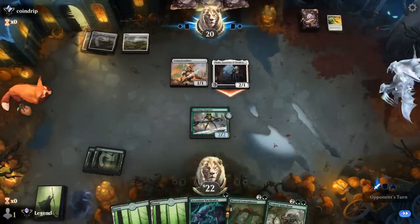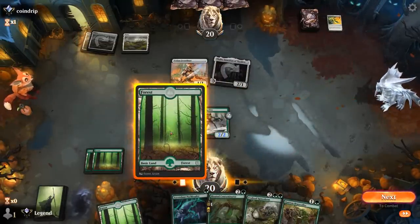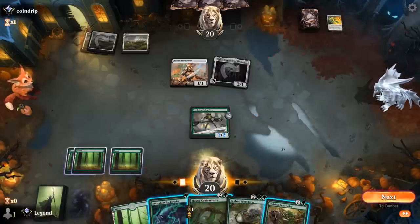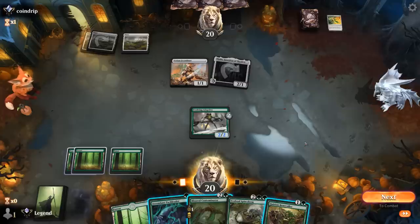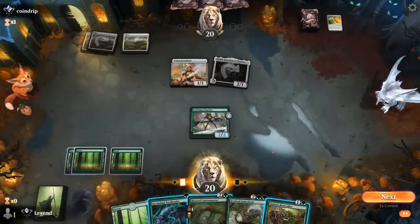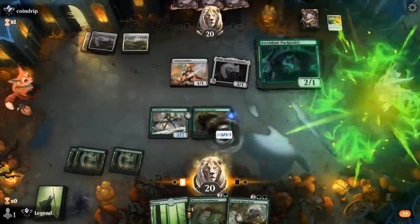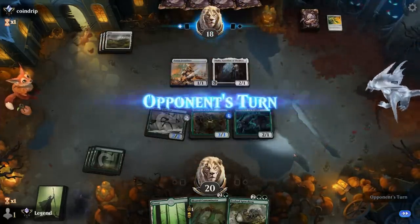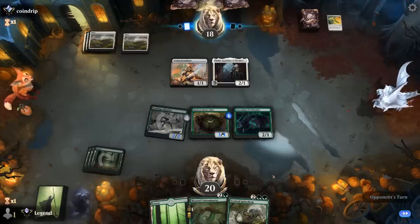Laydown Arms exiles Beastcaller — at least it costs them 2 mana. We can go Beastcaller plus Pack Leader, or play Contaminator. If our opponent had a Brutal Cathar, they probably would have gone for it over Laydown Arms last turn, so they could have another Laydown Arms. Double spelling seems slightly better — and the Adaptive already has a profitable attack so we don't need an extra counter from Contaminator. Spinoderm grows Adaptive, Pack Leader, and Beastcaller — adds a counter to the entire team essentially.